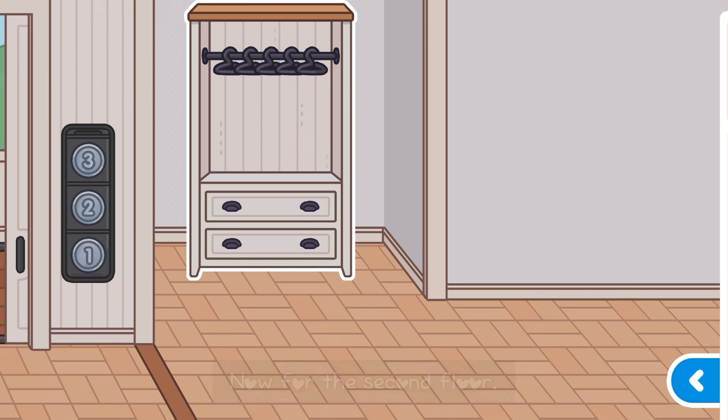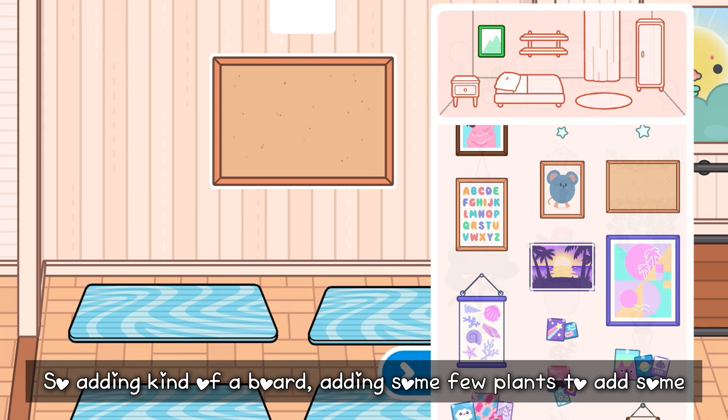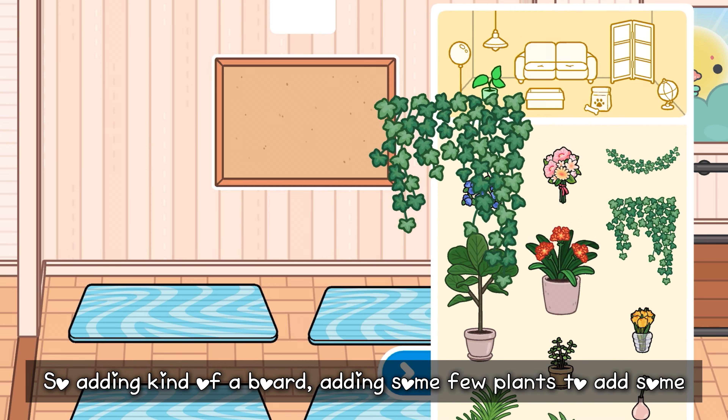Now this is going to be the praying area. I'm not going to put an imam section or anything, because the women pray separately. So adding kind of a board, adding some plants to spice up the place. Adding a palm print since it's halal, and adding a cat.